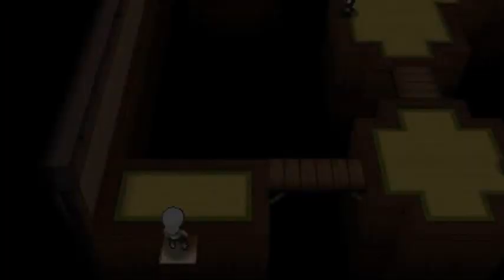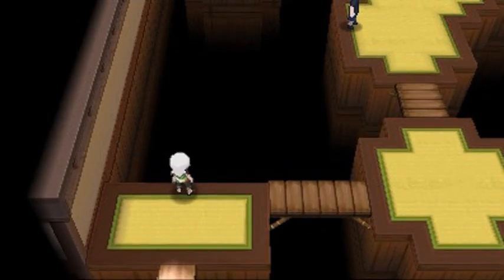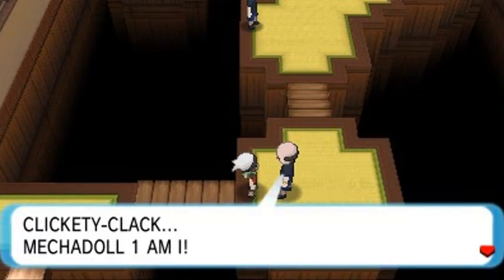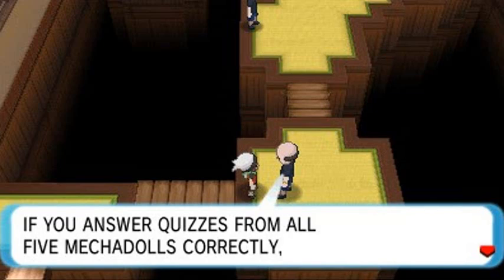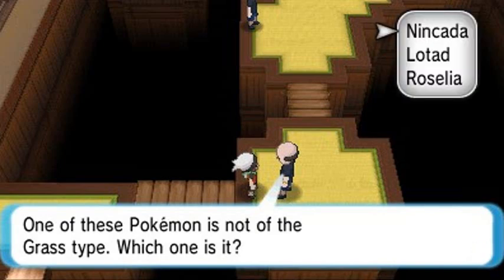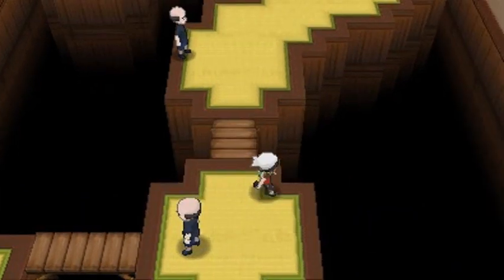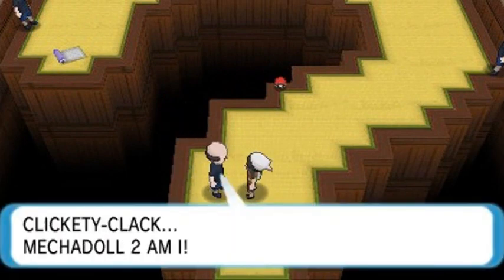Many of you guys are dying for me to go east of Hoenn, but since we have the opportunity to go by here, might as well finish this one off and then be on our merry way. There are a few trainers here looking at us. Mechadoll 1: 'If you answer quizzes from all five Mechadolls correctly, you can obtain the secret code.' Mechadoll 1 quiz: one of these Pokemon is not of the grass type — which one is it? It's one big question mark right here and it gets a little harder afterwards.